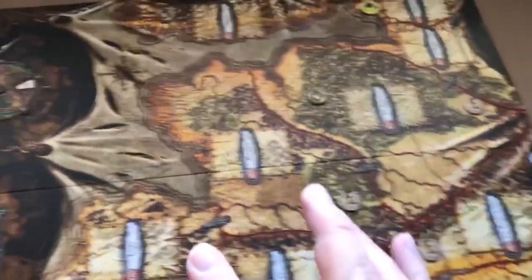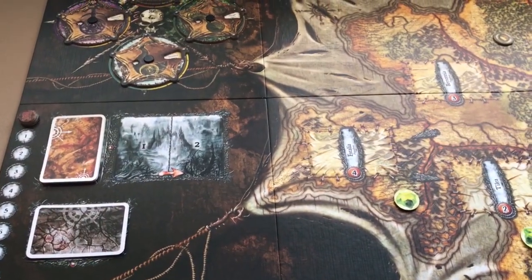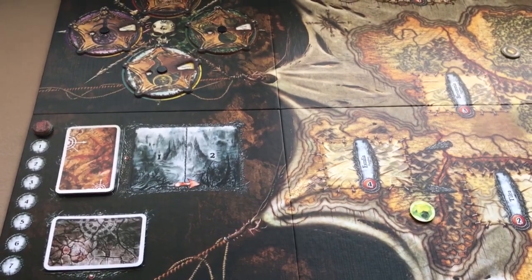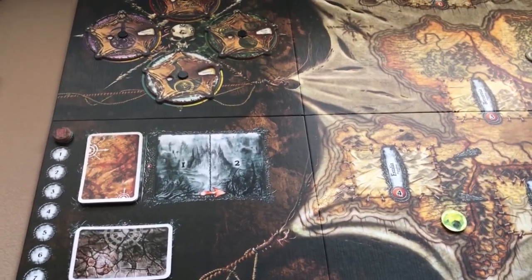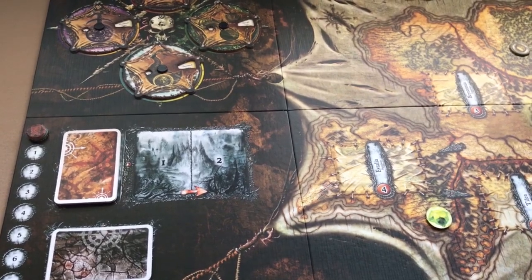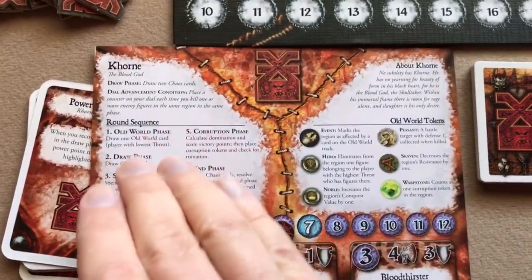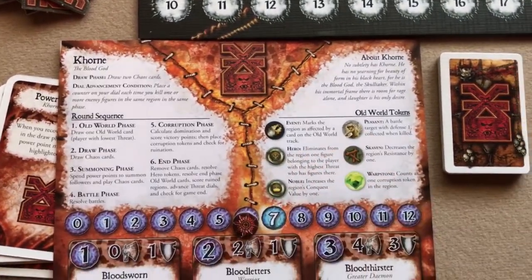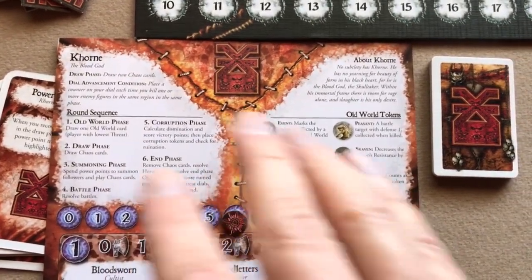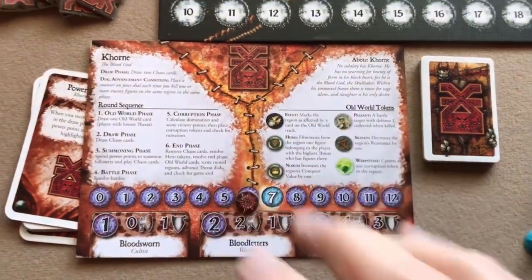We're all ready to go, so let's get started with how to play. The game is played in rounds, each round consisting of six phases: the Old World phase, draw phase, summoning phase, battle phase, corruption phase, and end phase. Each of these power sheets has that round sequence on it, so it's a pretty good player aid. It also tells what each of the Old World tokens are, so they're pretty helpful.